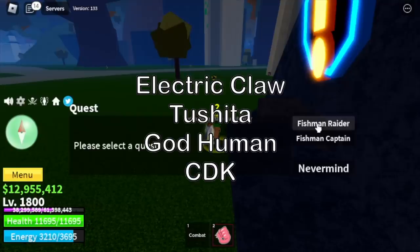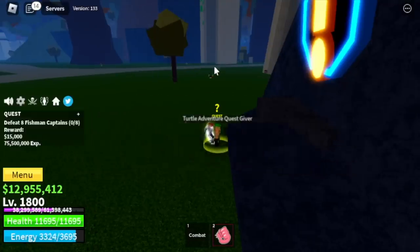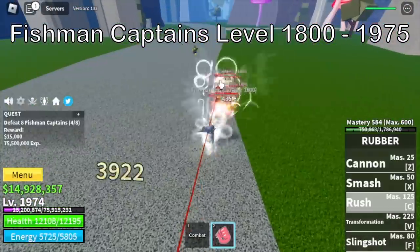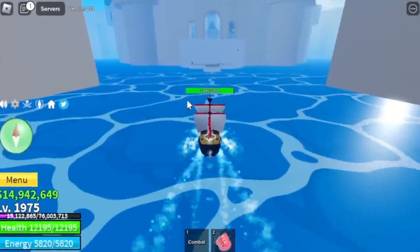After that, floating turtle. You can unlock the electric claw, Tushita, Godhuman, and CDK in this area. But we're going to focus on the fishman captains to grind until 1,975. I skipped lots of mobs — trust me, that's the fastest way.